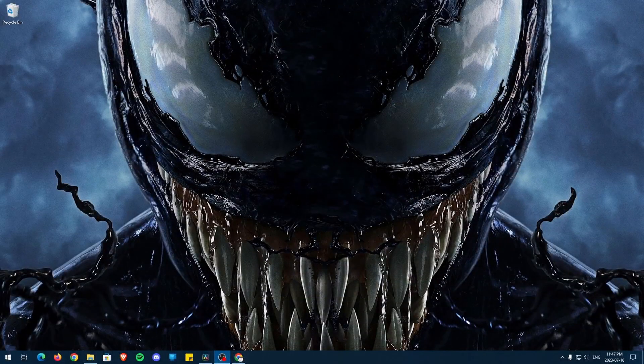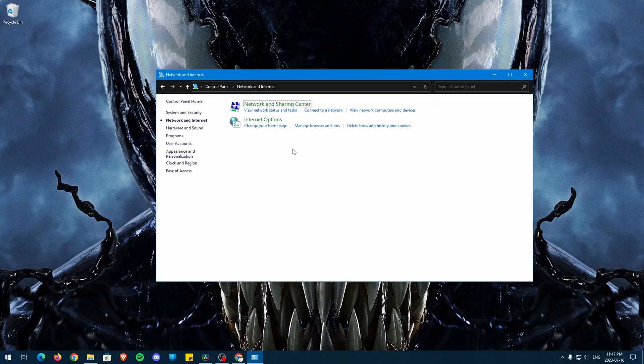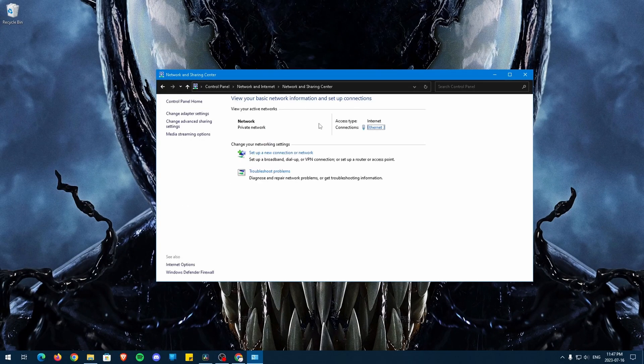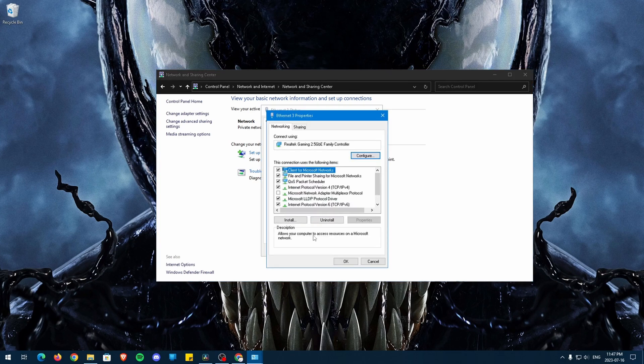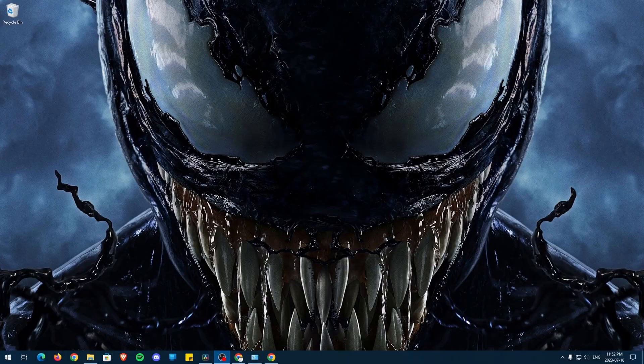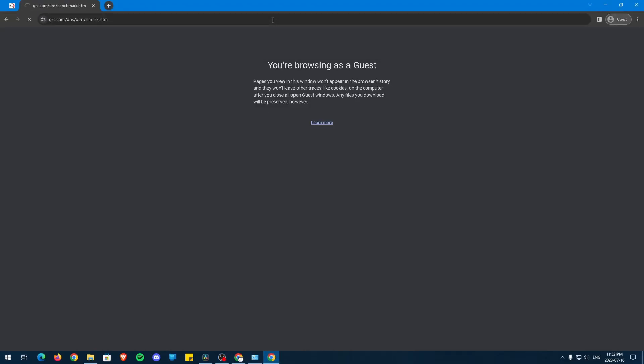To start optimizing our DNS server, open the Control Panel, then Network and Internet, then Network and Sharing Center. Right here, it'll either be Ethernet or Wi-Fi depending on what you're using, and finally click Properties. Here, we'll be switching both Internet Protocol Version 4 and Internet Protocol Version 6. Now head to the description and open the link that will take you to a website with a DNS server benchmark that'll give you the best DNS server near you.